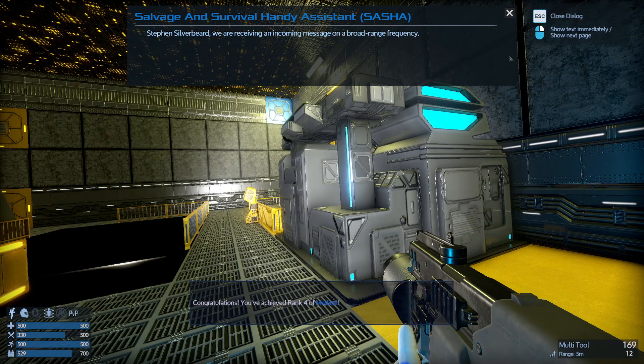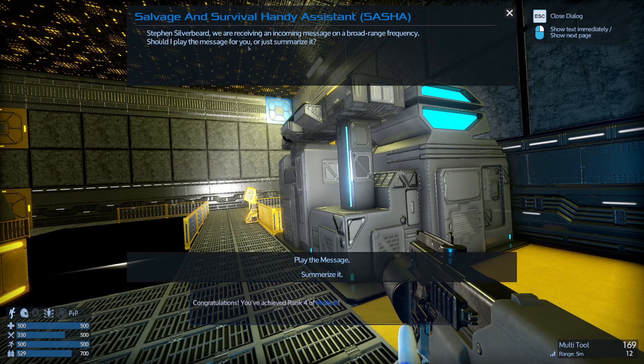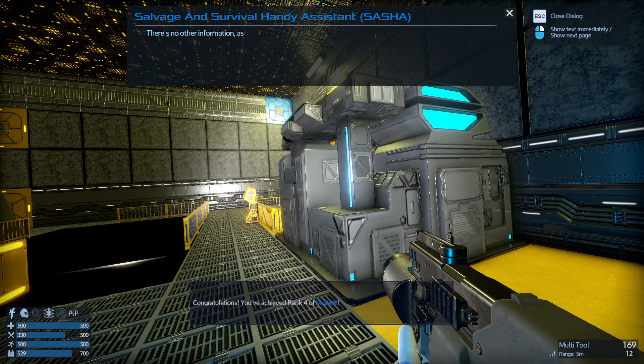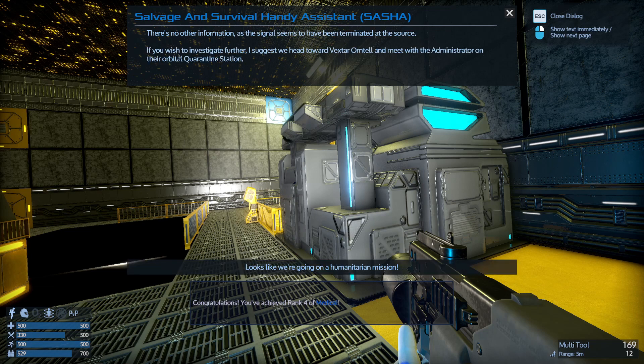We've now completed this mission. There's an incoming message on the board frequency — let me play this message. 'This is an urgent message from Polaris Medical Authority requesting assistance for anyone with medical expertise. Anyone willing or qualified please report to the administered medic on board the quarantine station in orbit around Vextail Ormtau.' There's no other information as the signal seems to have been terminated. I wish to investigate further.